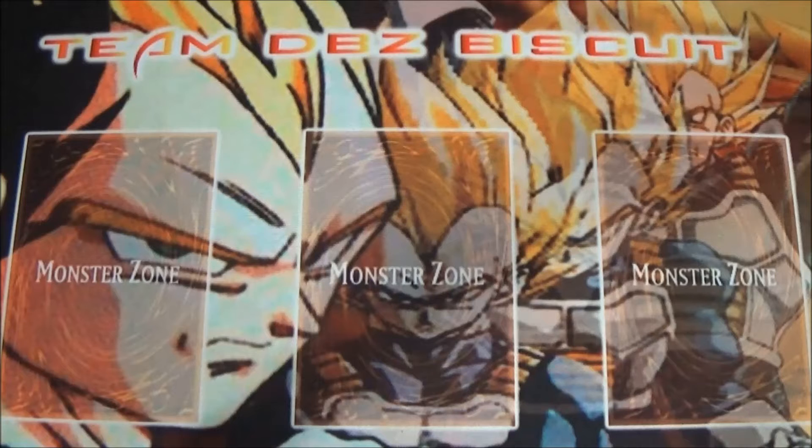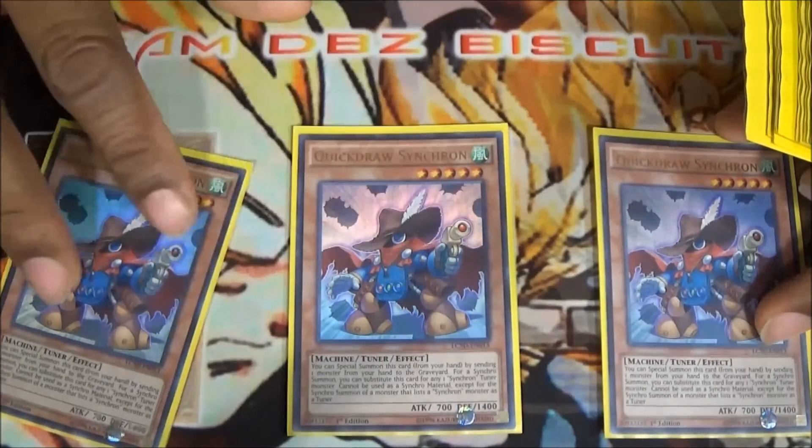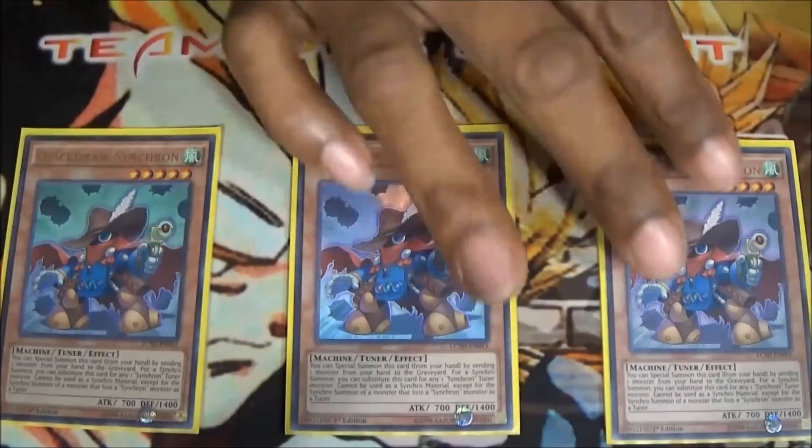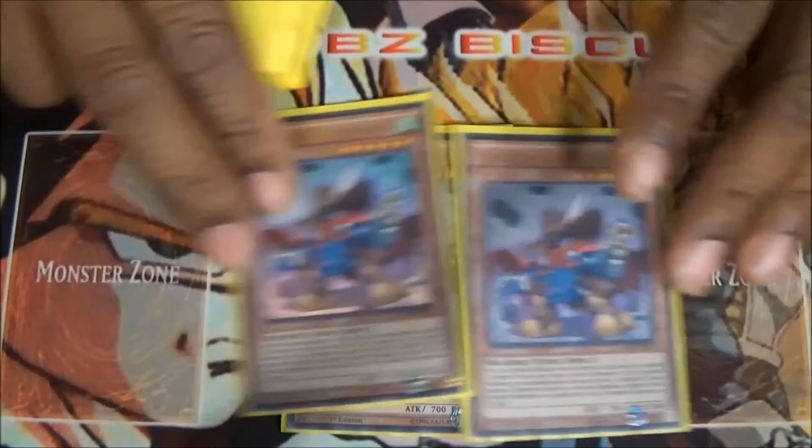What's up guys, today we're coming at you with a Junk Doppel deck profile. We're running three Quick Draw Synchron — he's one of the pieces that helps us get into our links a little faster, open up our boards so we can go into some combo plays and also some of our synchro plays.